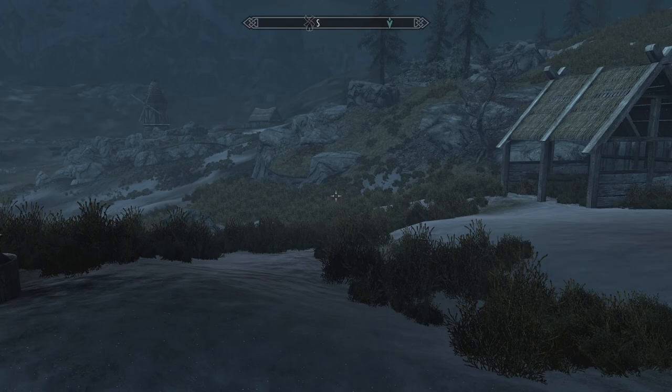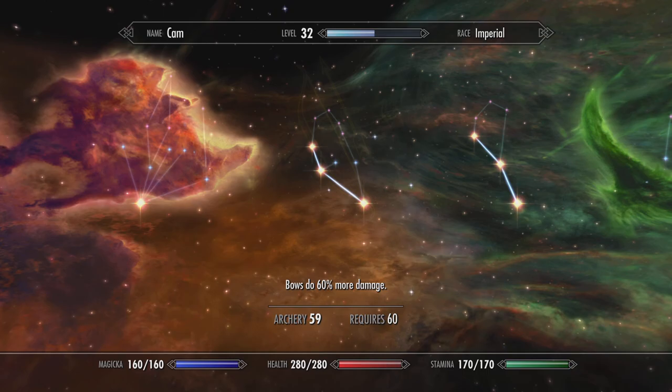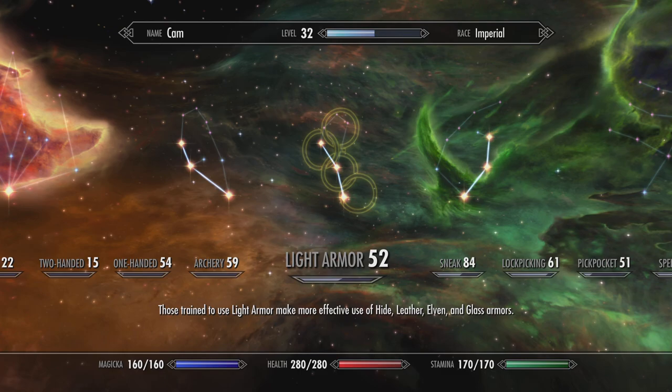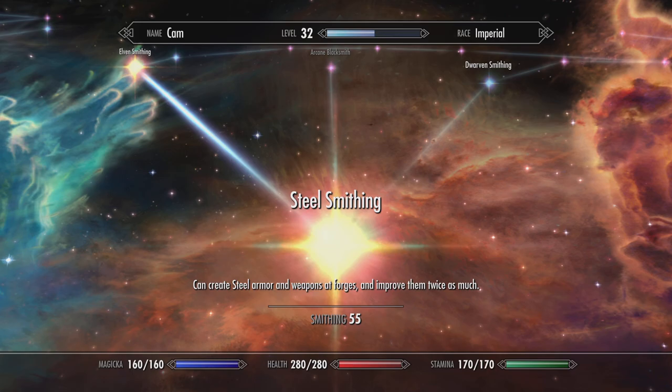It's one of the reasons I like Skyrim — you can prepare for your big battles. You can use alchemy to make things. There are all these different skills that you can build up. I like to build up my archery, I like to build up light armor, I like to sneak around. You can tailor your character the way you want.